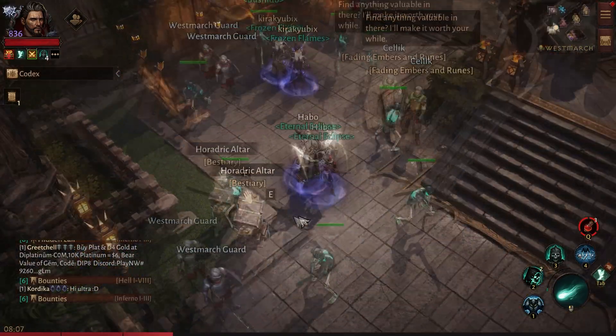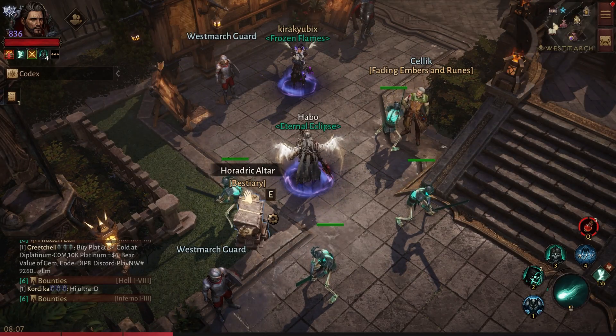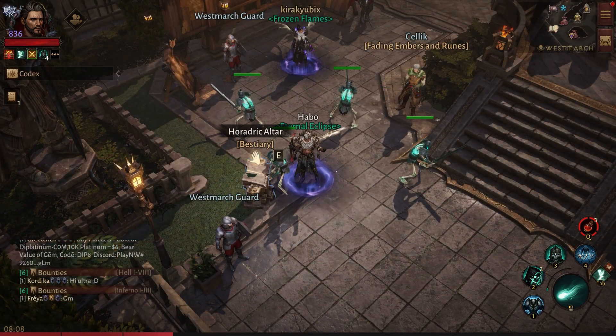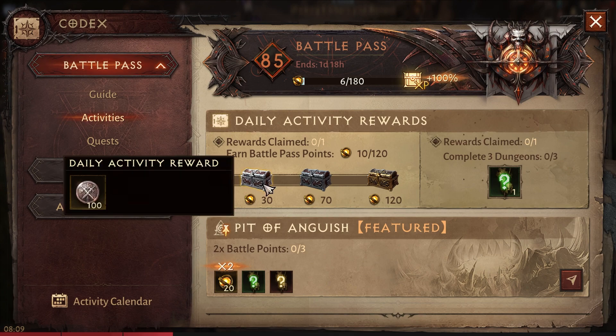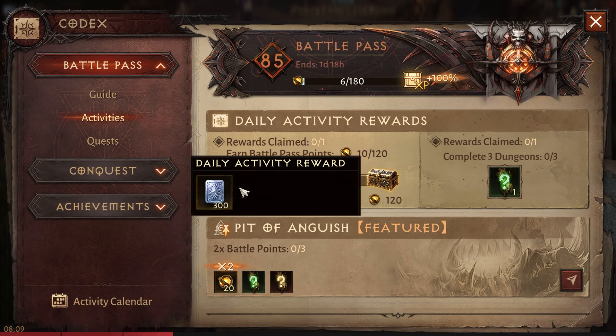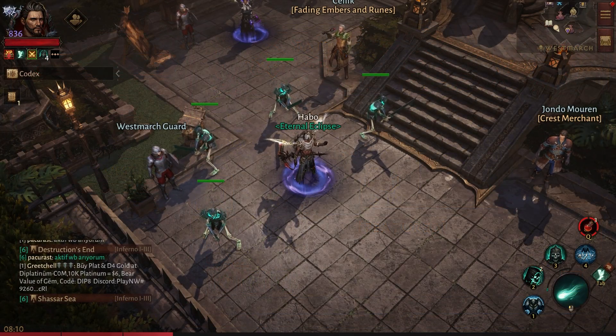Once you have 10 monstrous essences, go to your Bestiary and claim your reward — the first claim of the day always gives one legendary item. Other than that, complete three dungeons to get one extra set item. Along the way you will easily collect 120 battle pass points and get your three daily reward chests, which give 100 hilts, one simple charm, two purification shards, and 300 platinum. That's all you have to do as a shadow in Diablo Immortal.